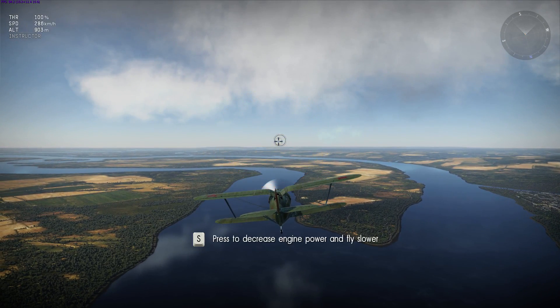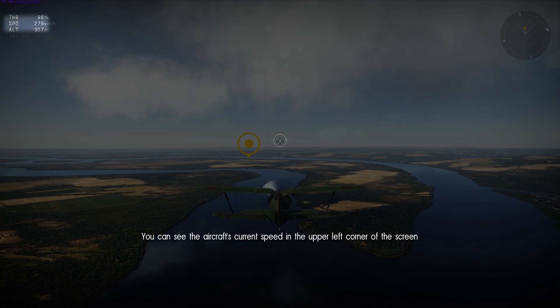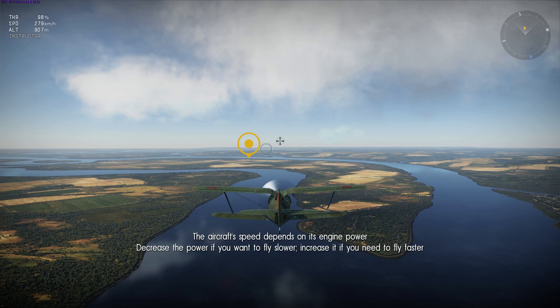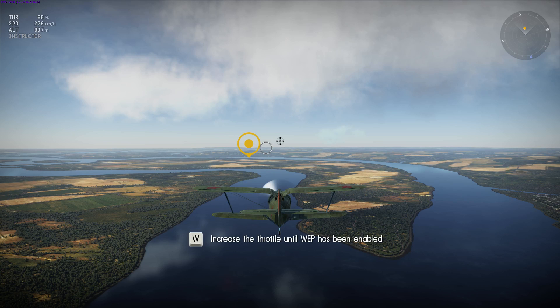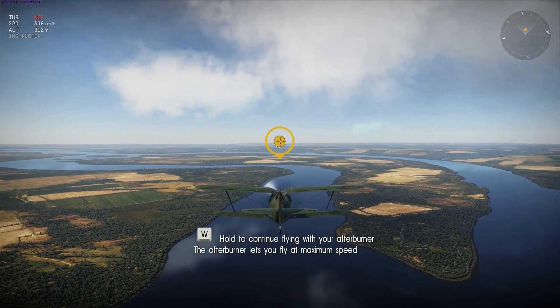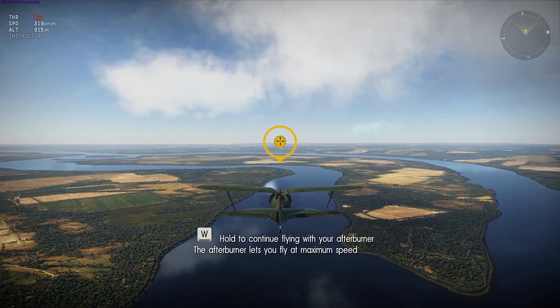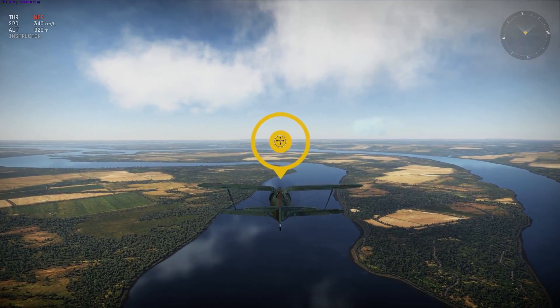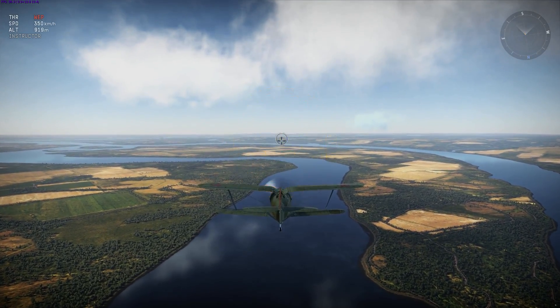Decrease the throttle to fly slower. The current engine power percentage is shown on screen. The aircraft's speed depends on its engine power. Increase the throttle until war emergency power is enabled. I like how it says WEP but calls it afterburner — WEP is definitely the better term.